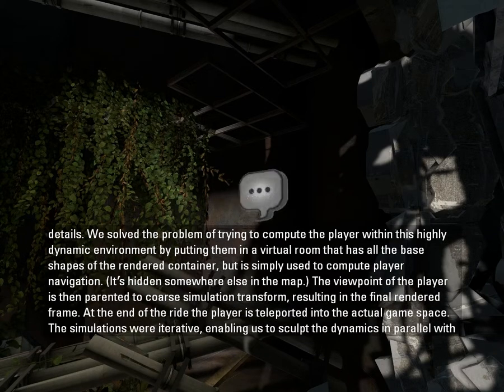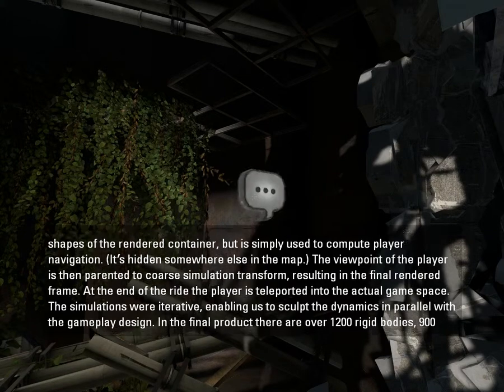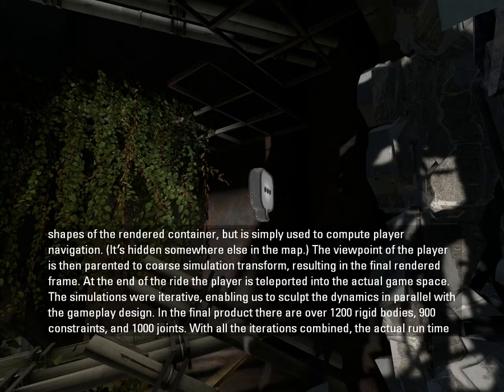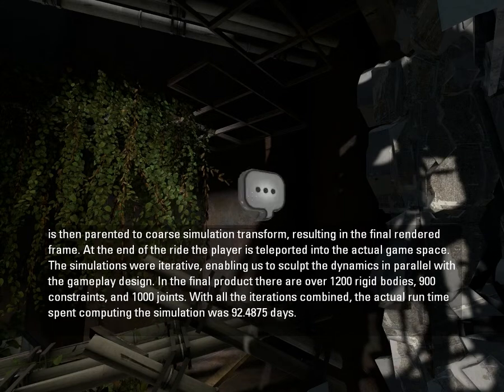At the end of the ride the player is teleported into the actual game space. The simulations were iterative, enabling us to sculpt the dynamics in parallel with gameplay design. In the final product there are over 1200 rigid bodies, 900 constraints and 1000 joints. With all the iterations combined, the actual runtime spent computing the simulation was 92.4875 days.